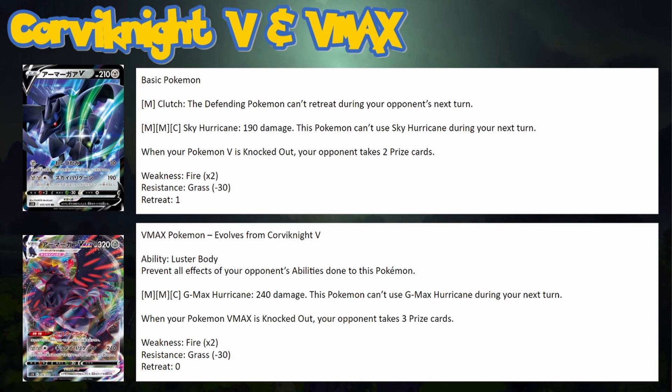This helps ADP's game plan go a lot smoother — ADP doesn't need Boss every single turn. Corviknight can go around VMAXes or one-shot Tag Teams. It can take a hit whereas Zacian most likely would go down. You do give up an extra prize for the extra HP, but with 320 HP you can often just swing very hard.